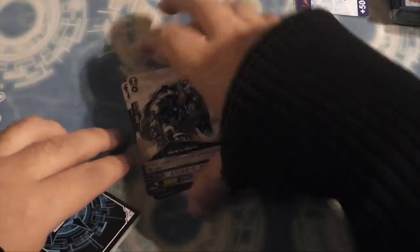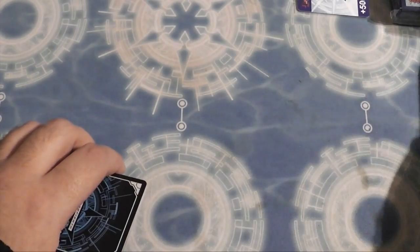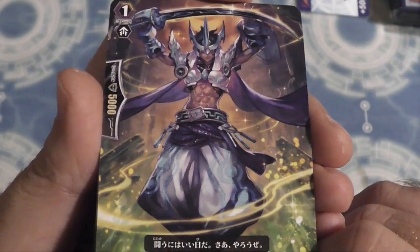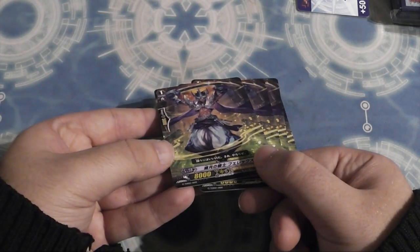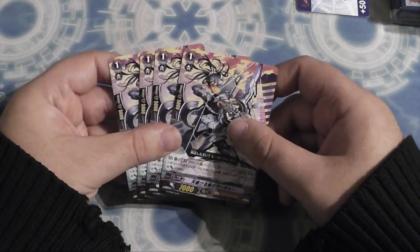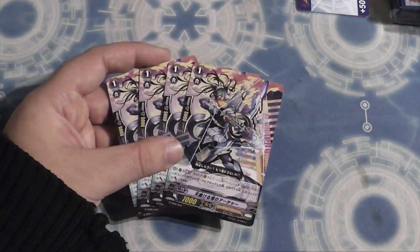You've got two 10k interceptor grade twos — Mithril Guard Lion, card 008. Chances are once you've bought two trial decks these will be among the first cards you swap out. Then your new 8k vanilla grade two: card 009, Knight of the Crescent Moon Felix — sounds like an Oracle card, very cool looking. And then four of card 010, the 10k grade one — Archer of Aerial Tower. Generation Break 1, it's a 10k attacker when you're on GB1.